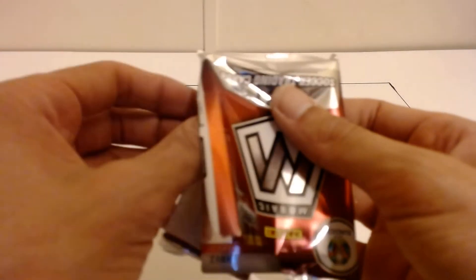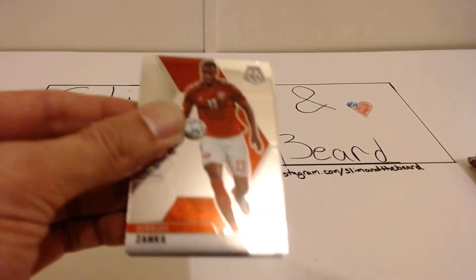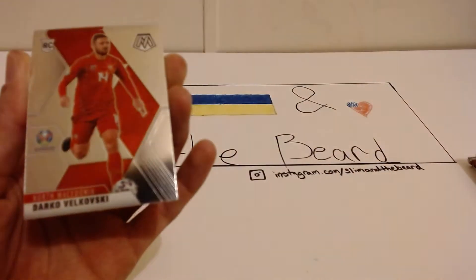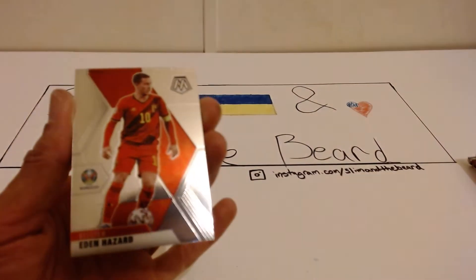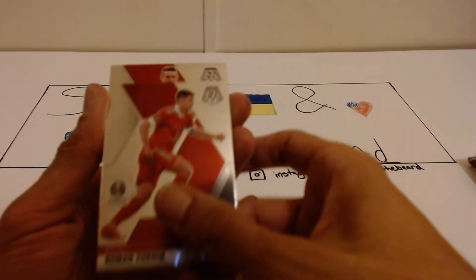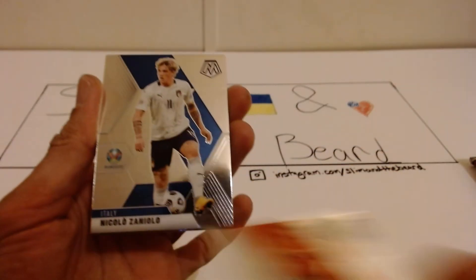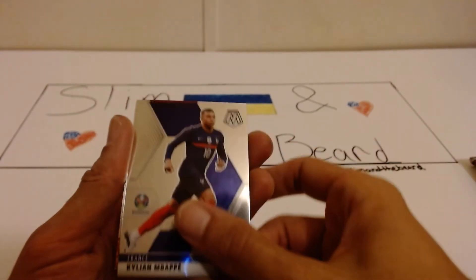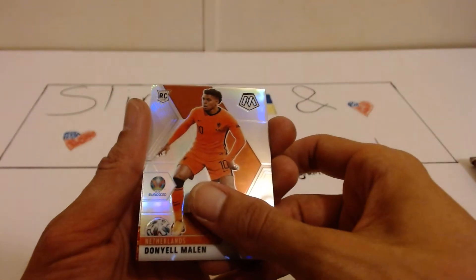Second pack. I think that was a Will-Win insert at the end, so nothing too special. But we do have a Zonka, then a Volkowski, Eden Hazard, the Zoldman, Janto, Zaniolo, we have Nico Williams, Cancelo, Mbappe, Oyorzapal, silver Daniel Mullen, and a Will-Win Axel Witzel. Nice on the silver.